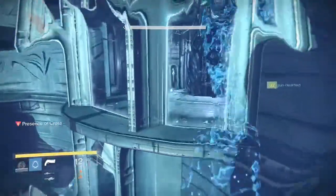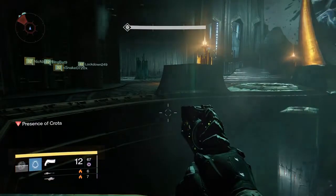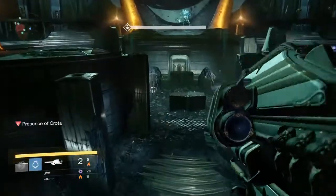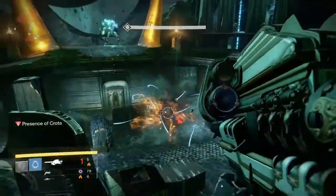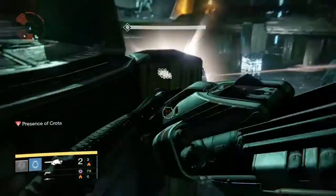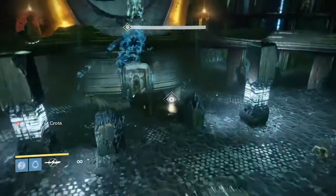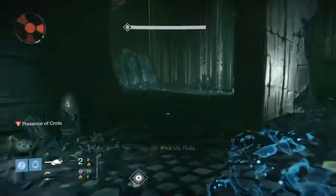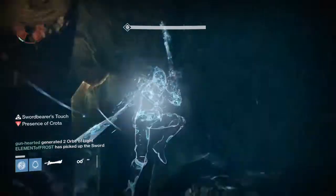In order to master the two sword Crota kill, what you need to do each time your teammates bring him down — which they're going to bring him down twice per sword — in order to get your hits in and kill him in time, you have to go R1 and four R2s. So you go R1, R2, R2, R2, R2. Or if you're on Xbox, it's RB, RT, RT, RT, RT. Then you would drop it, knife him, and do the same thing again. The key thing is you have to get the R1 in while he's still on his feet. If you wait too long until he goes down on his knees, it's not going to work.